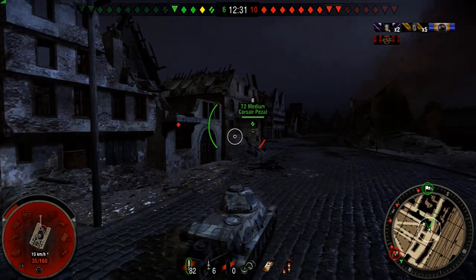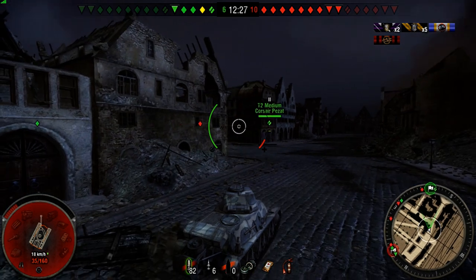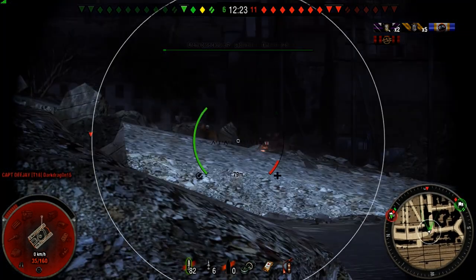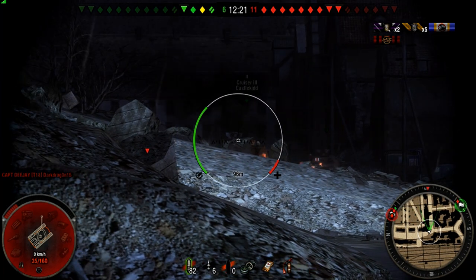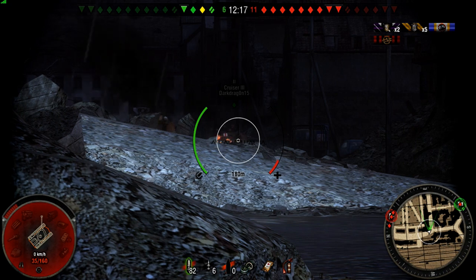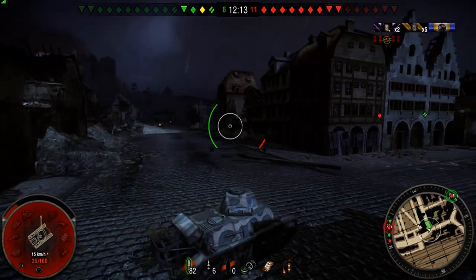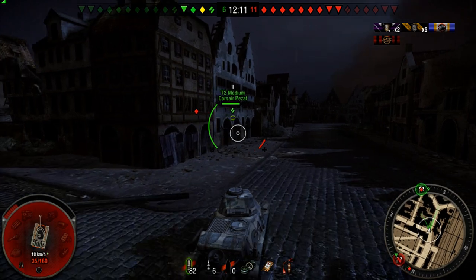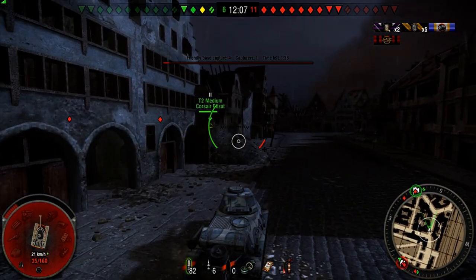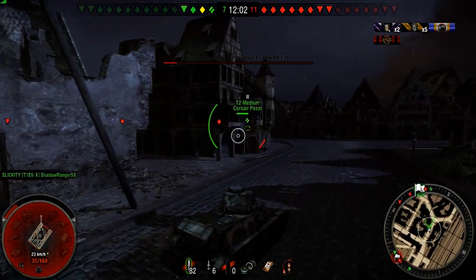I'm gonna get turned around here because we see a red back towards our flag and one off to our left. I sit here for a second thinking, hmm, maybe I can get a shot on him, maybe he'll come across. I'm looking at him at night — there's a tank right there. So that ain't gonna work. We're gonna start moving towards our flag to help our T2 medium out, because he's now getting pounded.